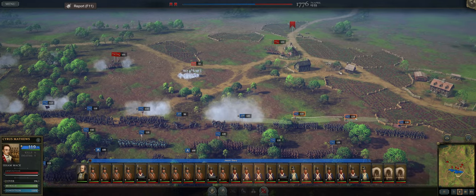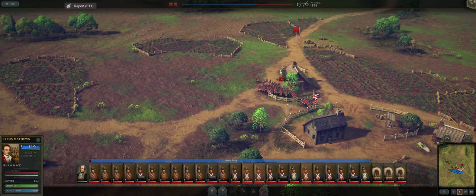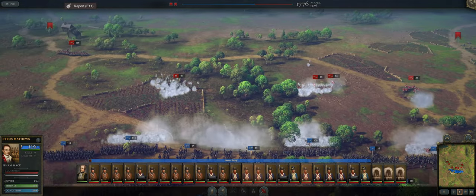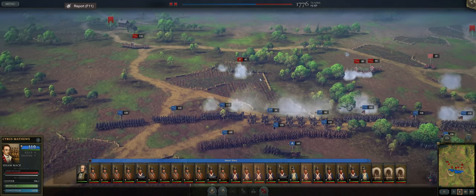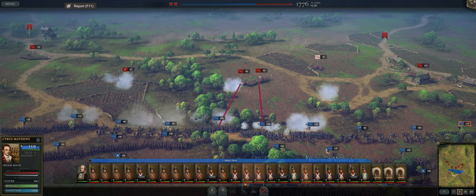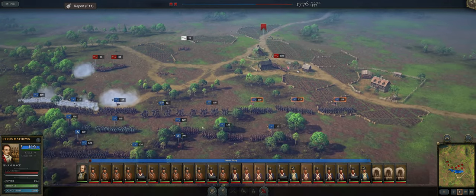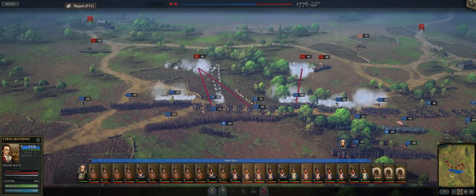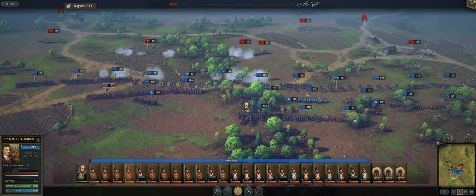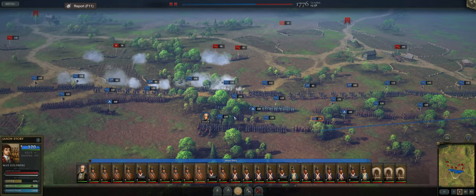Our line is not perfect by any means. Are those grenadiers? They look like grenadiers over there. One thing I would really like in this game — you see how the skirmishers have their own little flag icon — I would love if different units like grenadiers and guards had different symbols above their unit so it's a lot easier to identify them. I think that would be a really cool feature.